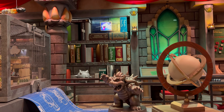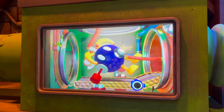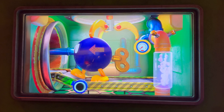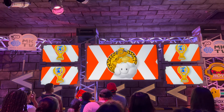Before entering the land, be sure to check out Peach's Castle where the paintings depict the story of Super Nintendo World. The story goes: Bowser Jr. has stolen three golden keys from the Mushroom Kingdom and visitors need to take them back in order to unlock the final boss battle with Bowser Jr.